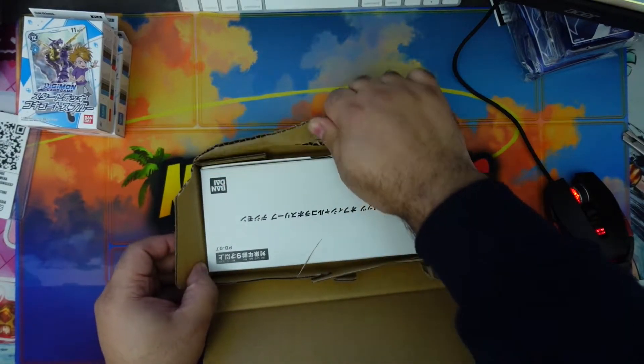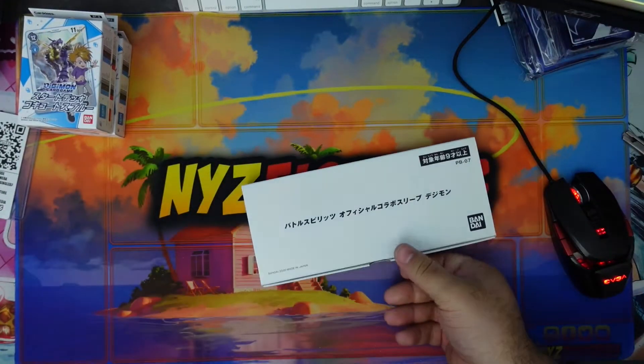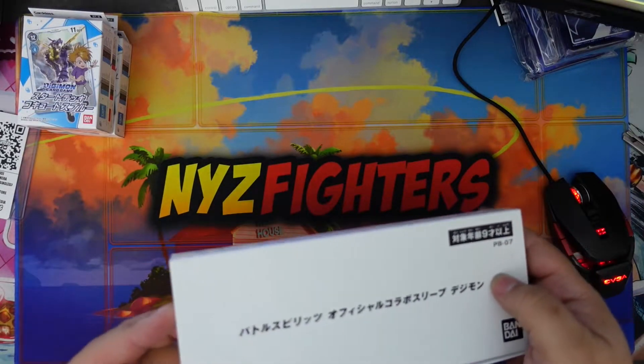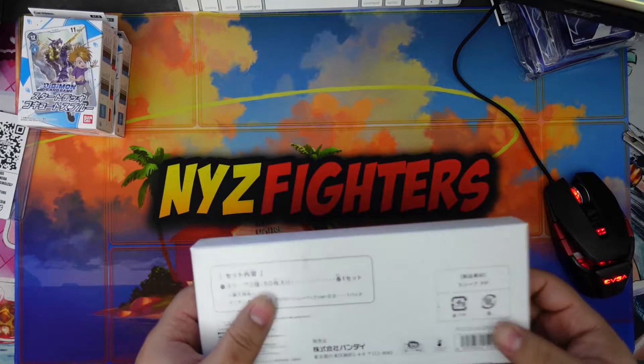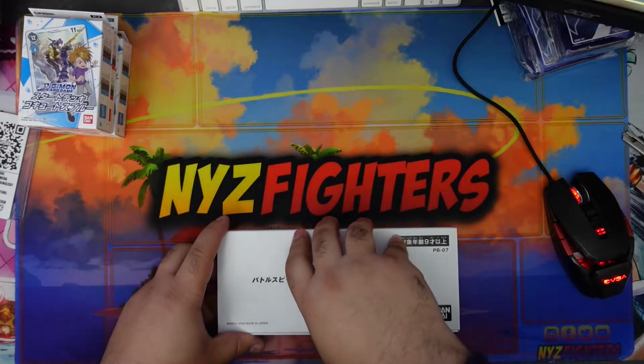A box in a box! Let's see — I'm pretty sure this is Promo 7. Something consists of 50 sleeves. I wonder if Gamer Nerds will deliver in January — they have about 30 bucks off the boxes, but they go in and out of stock.